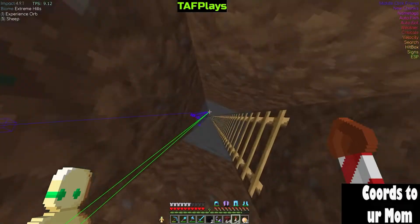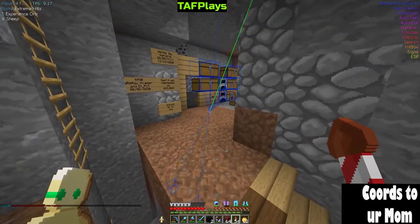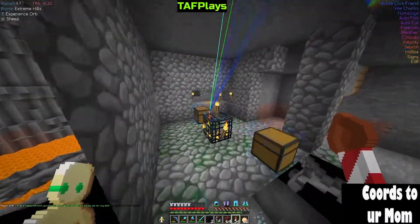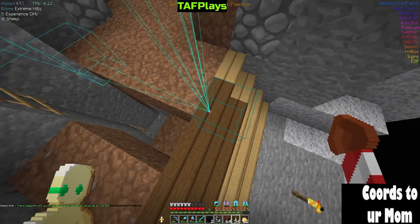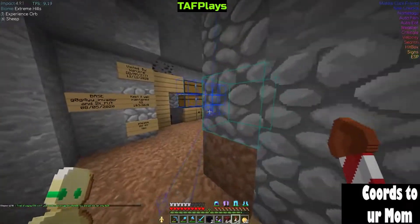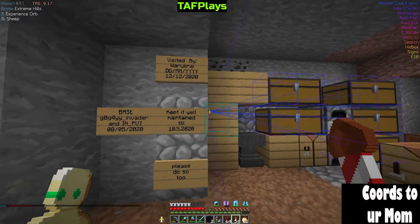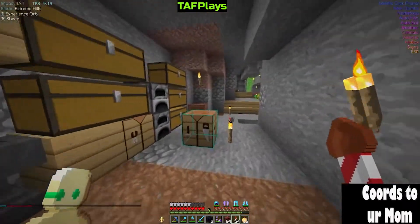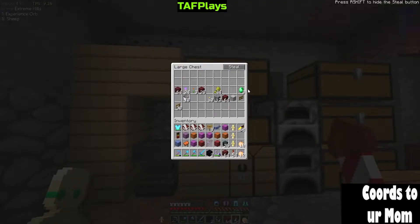We're gonna stop here for now because this looks like the bulk of everything. It kind of looks like it just goes down — there's diamonds down there. Let's see: 'visited by that guy' — they maintained it. Let's see what we got in here.